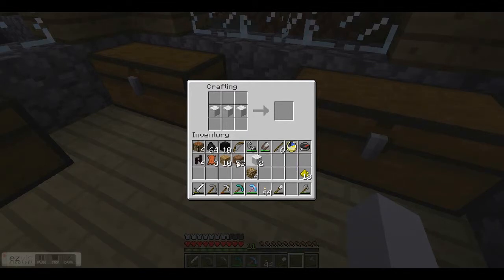You put three wool up top and three wood on the bottom and you make a bed. But that's not what I'm gonna craft. I'm gonna grab this — and that's not how you do it either.